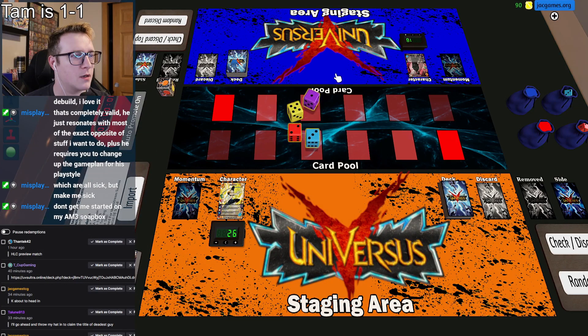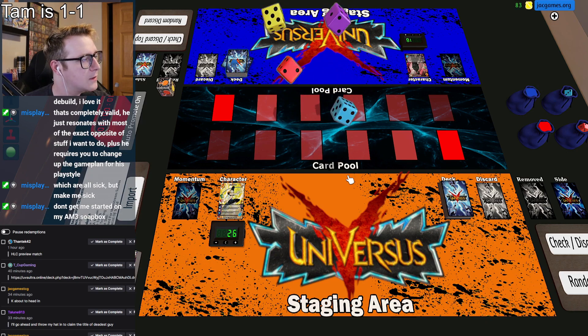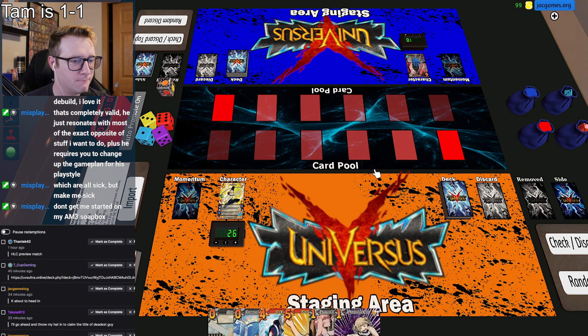Love it. I'm going to click the core button. How do you shuffle again? R for random. And then evens or odds. I want five, so odd. Eleven. It's your choice. I'll go first, I think. Love it.